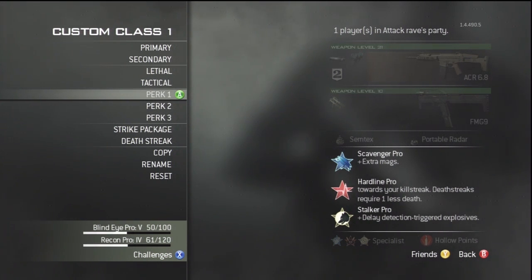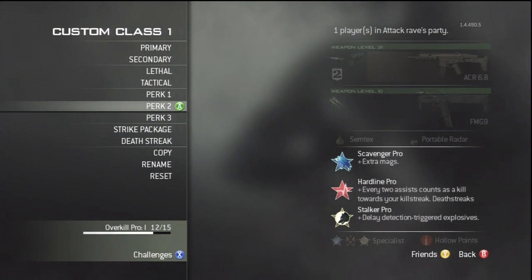The first perk we get is Scavenger Pro because we need those ascending mags. We don't want to pick up some random gun that our enemy has dropped, so we really need Scavenger. You should always remember Scavenger when you use this kind of gun.